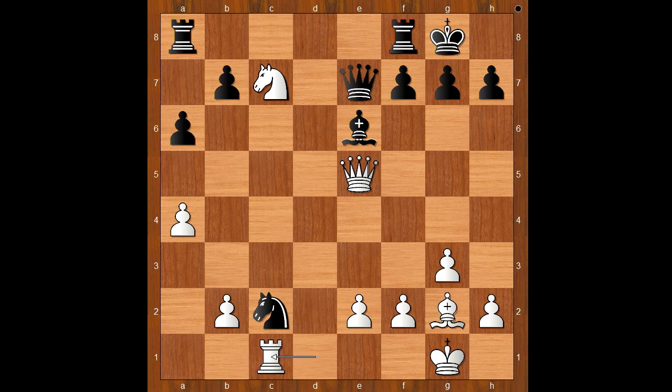Back to our game: rook from a to c1, bishop to g5, queen to e5, bishop takes on c1, rook takes bishop. Black to move — should black move the knight to a safe spot, or maybe the rook? What would you do?